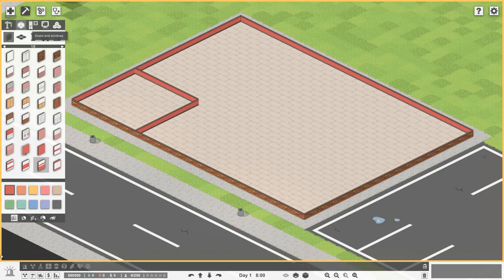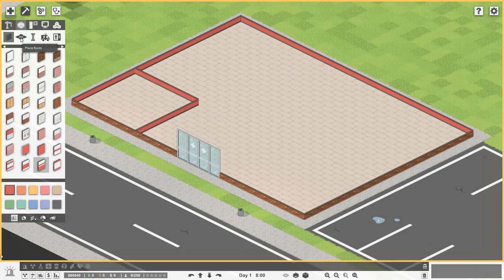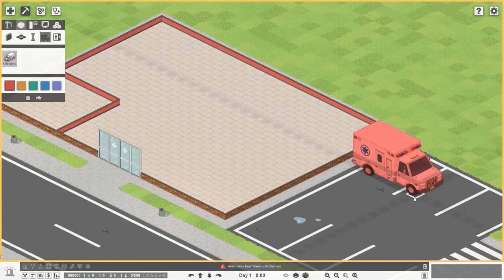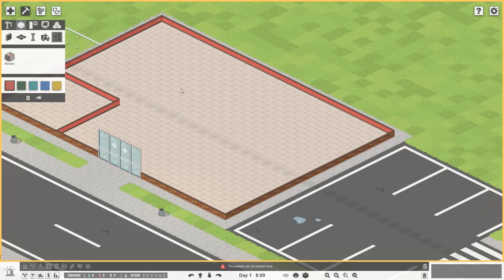We're going to go over to doors and windows and pop in a large sliding double door — this is four tiles wide — and place that just there. If we go back to constructions and floors and then place floors, we're going to put down a few more paving slabs. In here you also have pillars, ambulances which we haven't unlocked yet, and elevators.